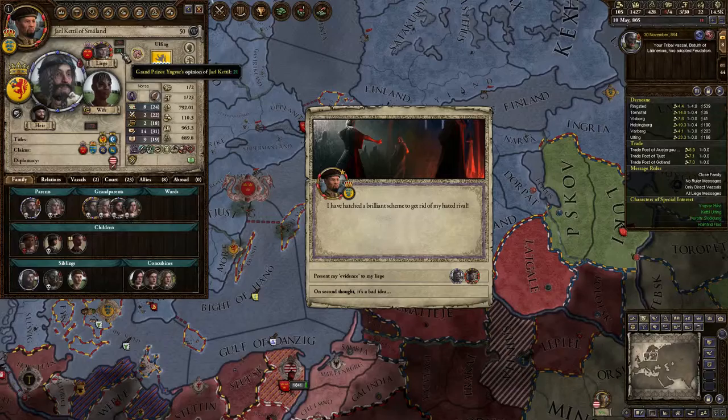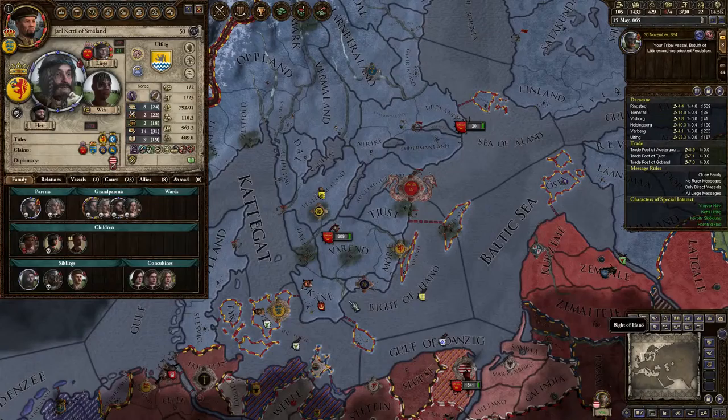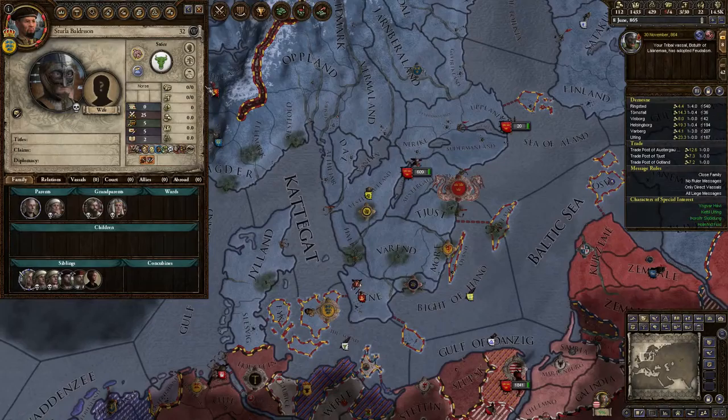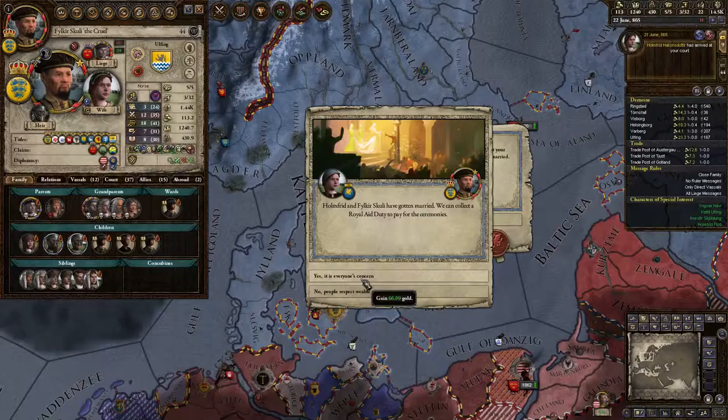So now we're gonna decline. I have a plan to get rid of my hated rival. My liege kind of likes him, so that's never good. Okay, awesome — we kill them. Dead. No more threat.